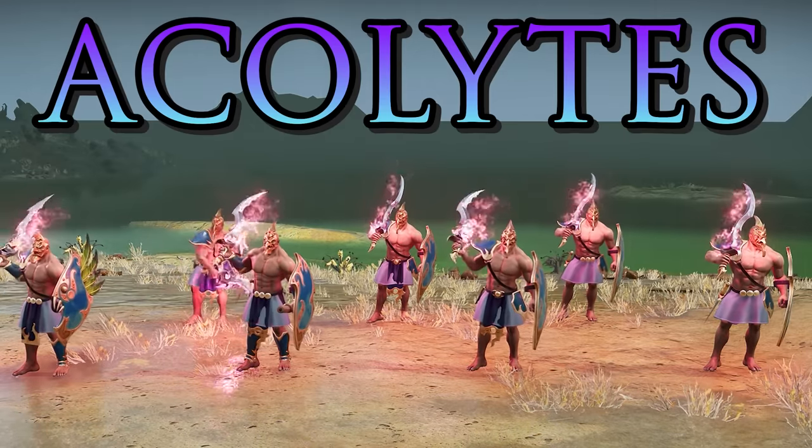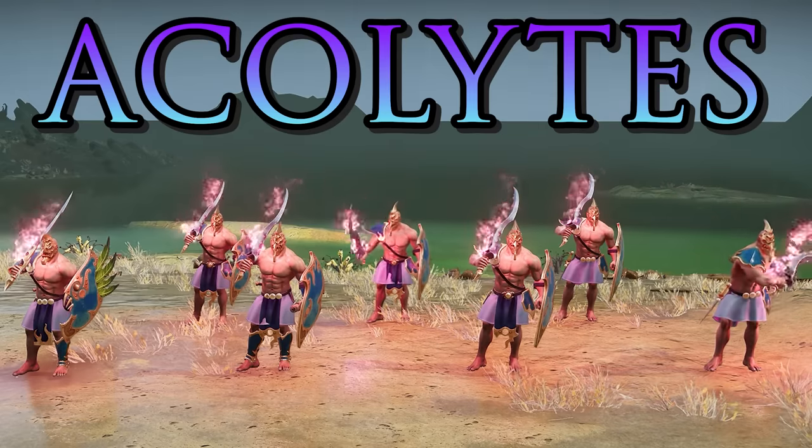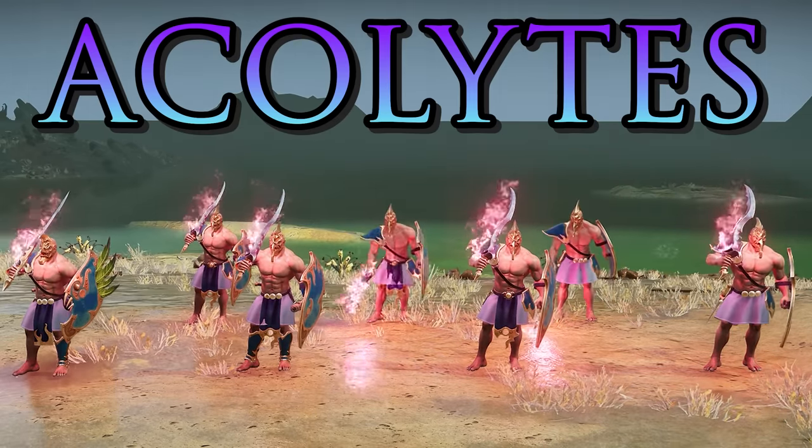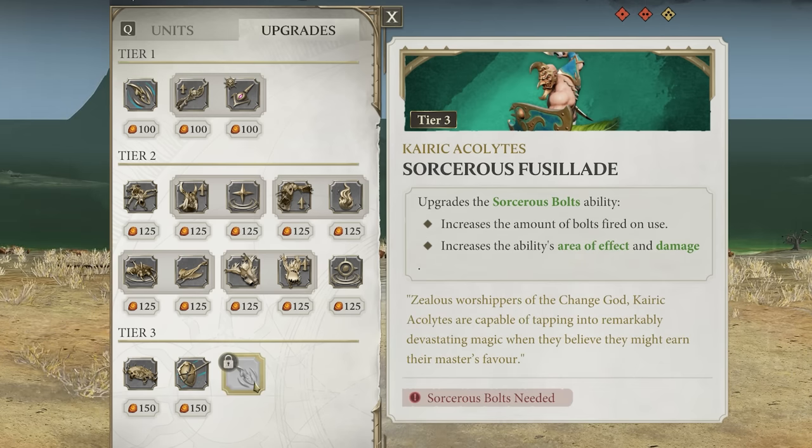Your low tier infantry are the Kairic Acolytes — a damage dealer type infantry with a charge attack, though a little squishy. They can be upgraded to have a ranged attack, a magical arrow bombardment, letting you deal damage before charging into melee to help them survive better. You can also get a tier 3 upgrade to that Sorcerous Bolt spell, increasing the number of bolts, area effect, and damage — making them useful in both melee and at range.